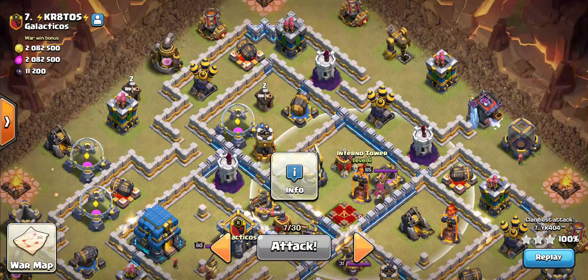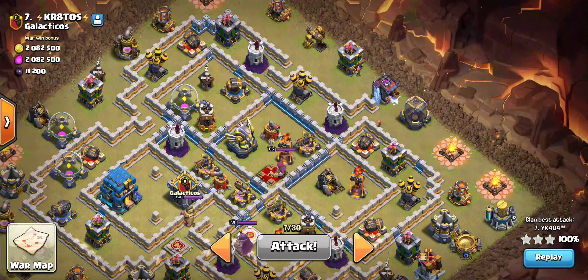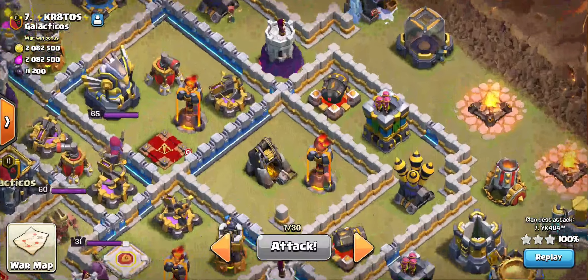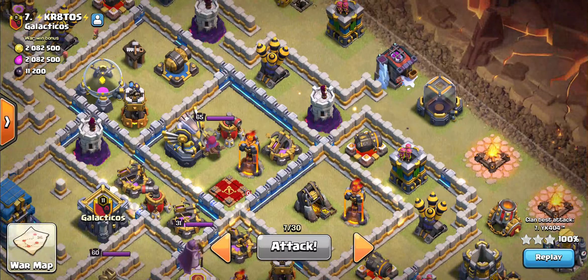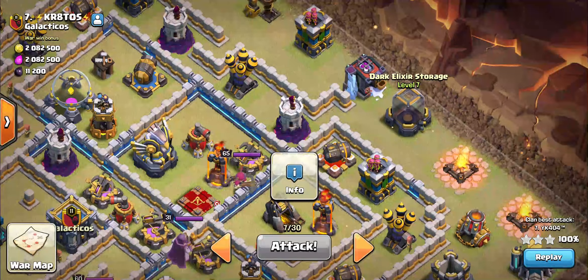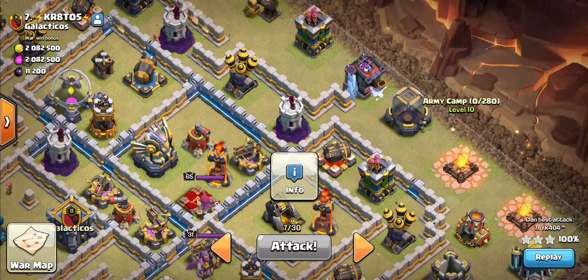So what I planned to do is I brought a couple of sneaky goblins with me to help drive the heroes where I want them to go. Upon zapping out those things, basically nothing is left in this whole compartment. So if I just put two sneaky goblins on this dark elixir storage, then put a baby dragon on this army camp, drop my barbarian king on the barracks, and two more sneaky goblins on these drills.